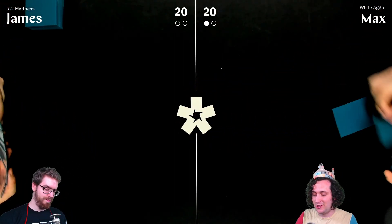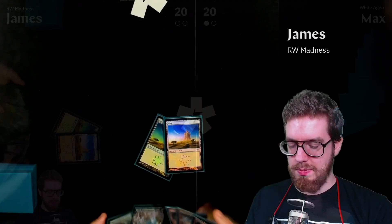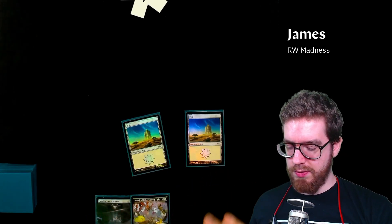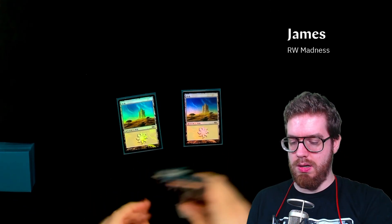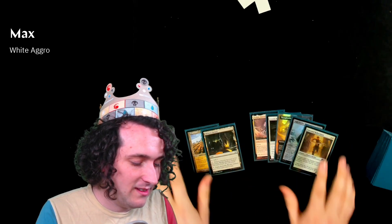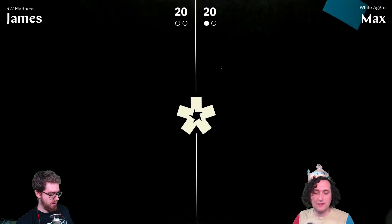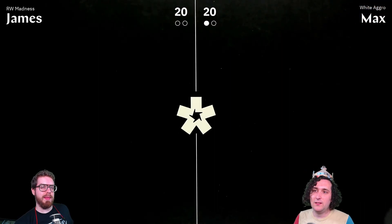Max mulligans his game two hand — he's goldfished with the deck enough to know he can't keep hands without red mana. He's also on two colorless lands, which might have been okay otherwise. Both players go down to six.